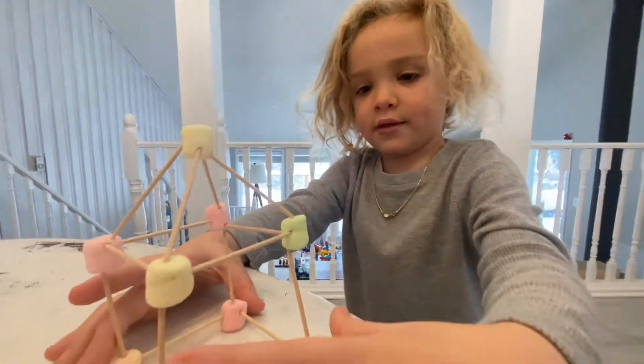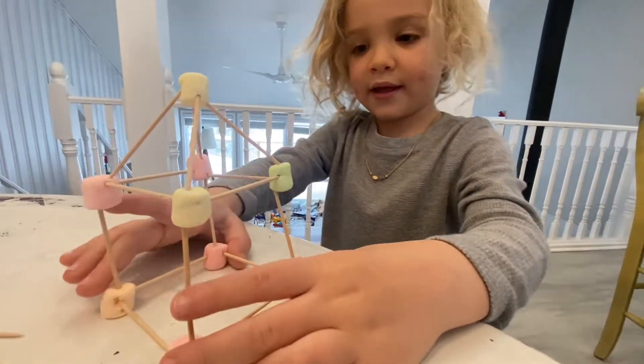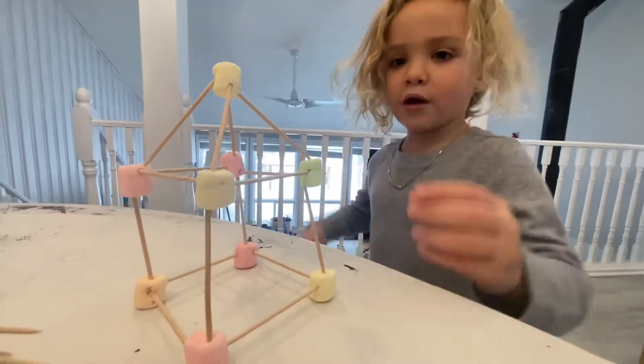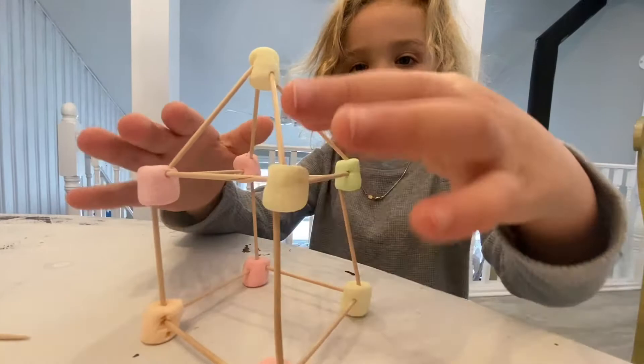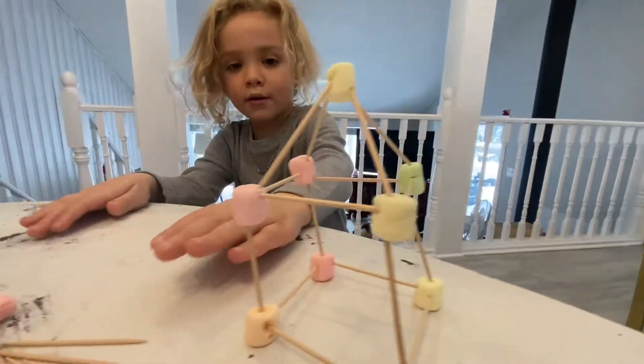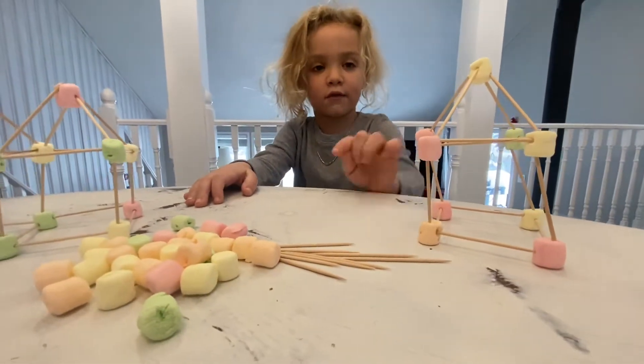So you just need a square base of toothpicks and marshmallows, then snap them up, then make another base up here, then make the roof. And normally, you can do another one over here if you want to.